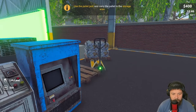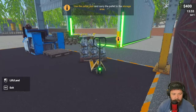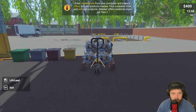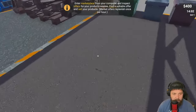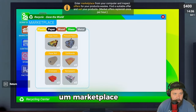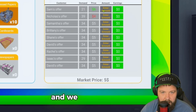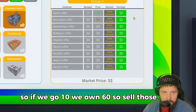Let's grab our pallet truck - kind of misjudged that one. Use the pallet truck and carry the pallet to the storage area. Enter the marketplace from your computer and inspect offers for your products or waste, find a suitable offer, and sell. We've got high demand - Sam's offering price of six with 10 in storage, so that's 60. Sold!